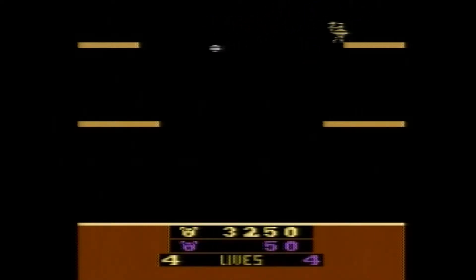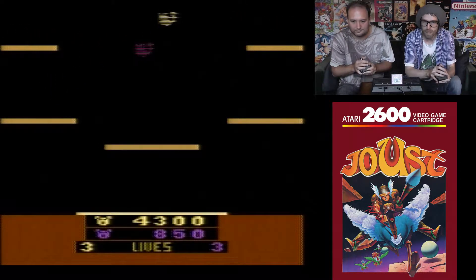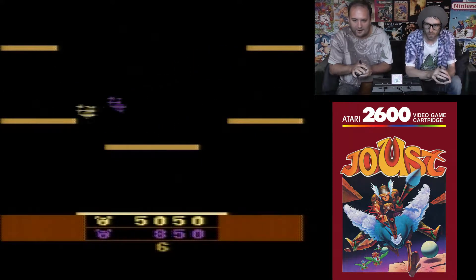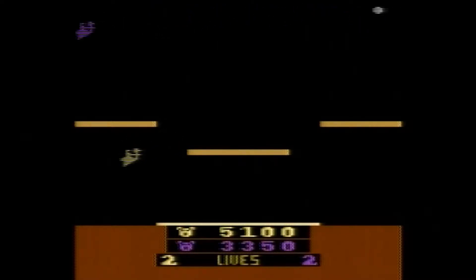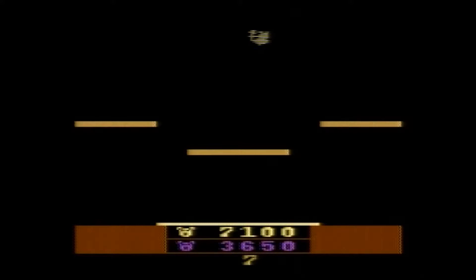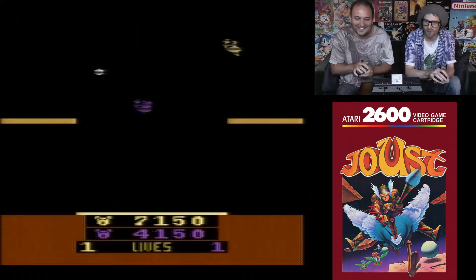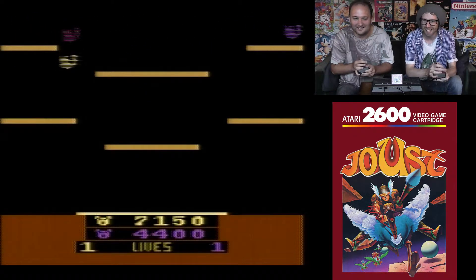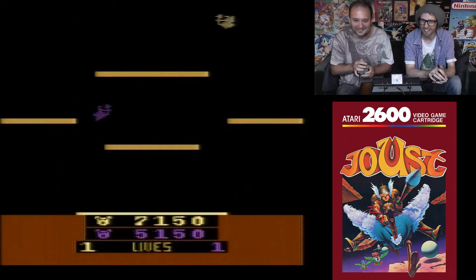Oh, that was stupid — I went up into you. I bounced off the wall into you. I missed it. I missed it again. I bounced off the ceiling and turned into you. You sort of bounce your head on the top of the screen, don't you? So it usually ends up with you being lower than the other player.